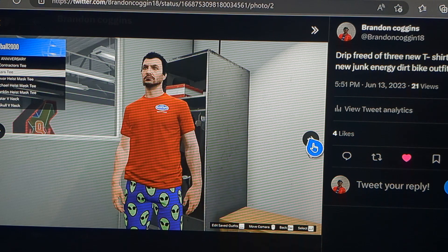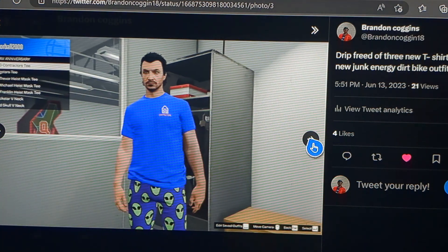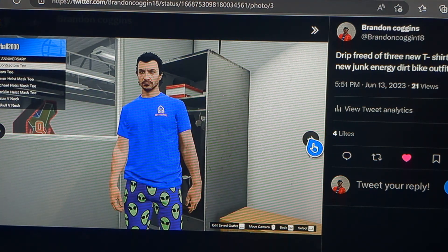The next shirt is a Buckstar t-shirt. If you like Buckstar clothing in GTA Online, there's a Buckstar t-shirt in the drip feed. The next one is the construction site t-shirt — if you like the name of the construction company, you get a t-shirt. That's in the drip feed of this DLC.